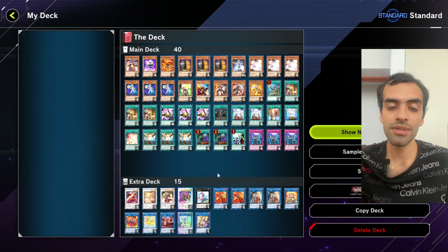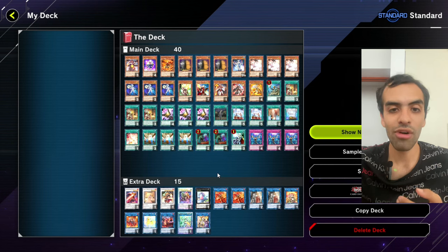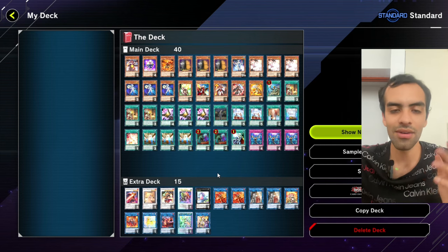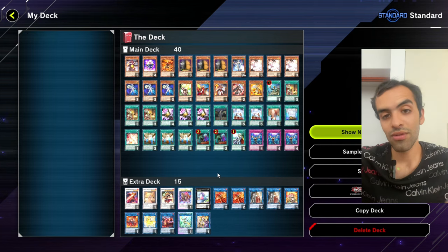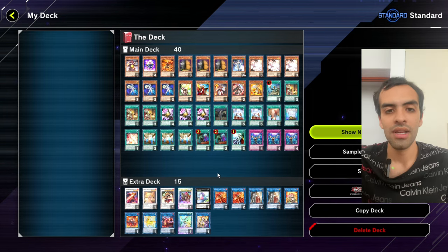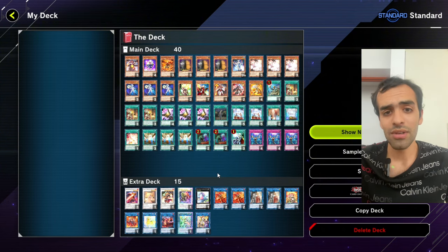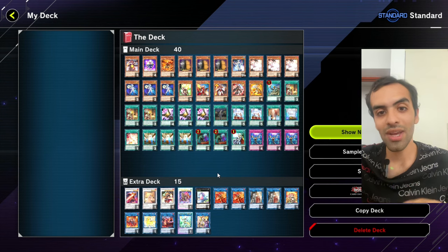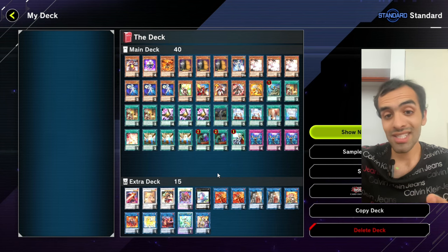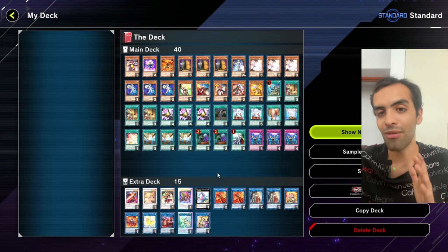I choose to keep TTT and Imprint because against Maxi, Imprint is a non-engine interruption you can hard-open. Simple doesn't even help you make Baguska. TTT is useful for drawing into Baguska, ripping something in the opponent's engine if you already opened engine, and countering Ariseheart — self-explanatory. I keep the deck at 40. In this format we have four one-card combos: the Connector. Ash is in the format, we want to beat it. Maxi is in the format and we only have six Maxi outs — we want to draw those as often as possible. That's why I stick to 40.